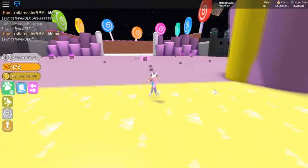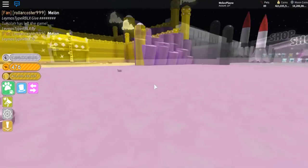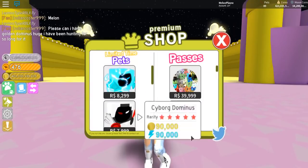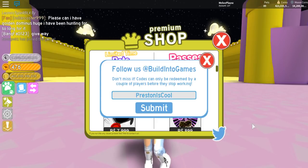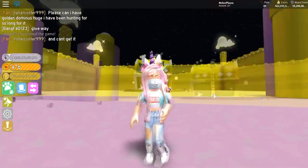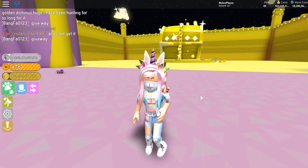That's not the only thing we have in this video, because this video is kind of a special type of video. We as partners have a special code, and this code you should really get — it's called Preston is Cool. There are only 2,000, and I repeat, only 2,000 codes left. Probably some partners will use them to show off the pet that you get. I will not, because I think you guys deserve that chance to get this epic luxury pet that you really need in your inventory, so be sure to get it whenever you can.